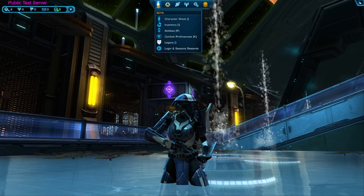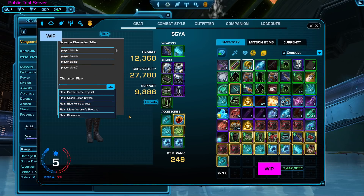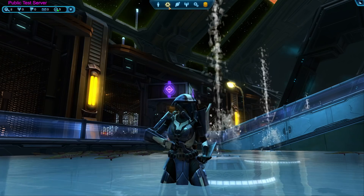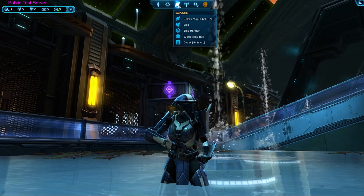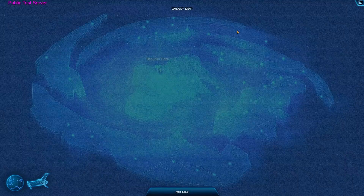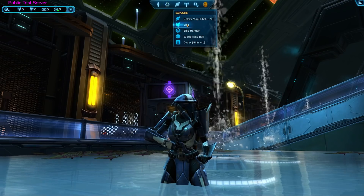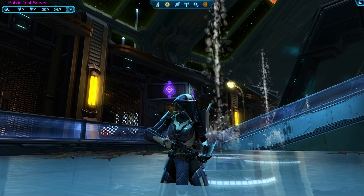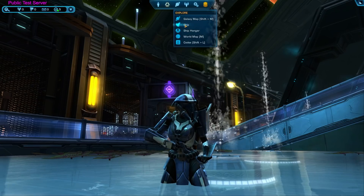On the character sheet I also want to show you the title button — this is what something looks like when it's not quite finished yet, and it's pretty funky in its current state. One more fun thing I noticed: most other windows haven't changed much except for clearer text. There's the explore tab, with galaxy map and ship options. Ship is actually your ship equipment for doing space missions — it is no longer part of your character tab. It's been moved to its own little section, which is kind of nice because you don't really need to access it most of the time.